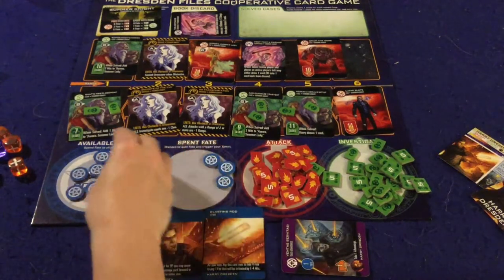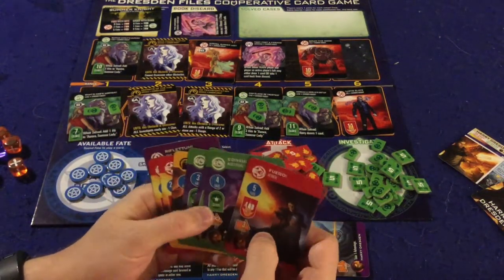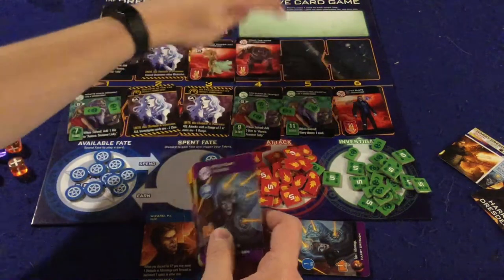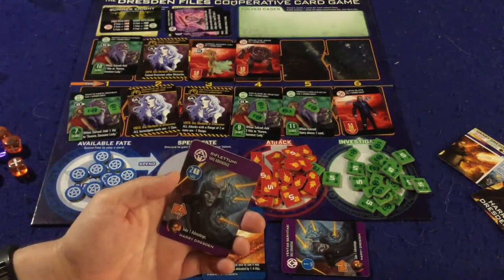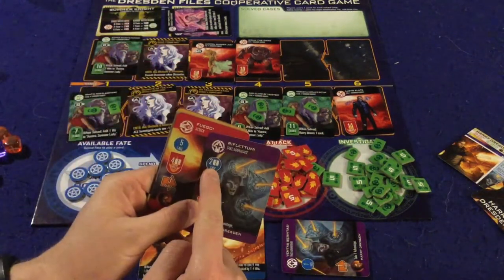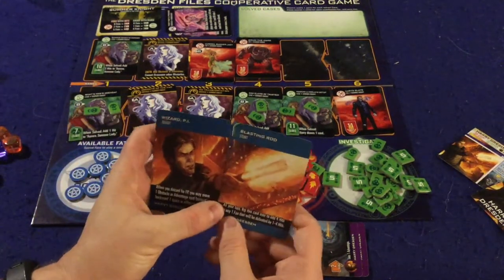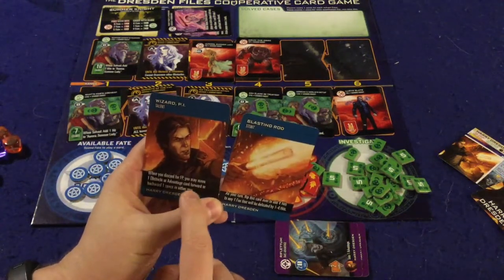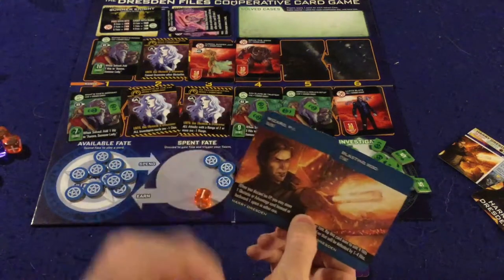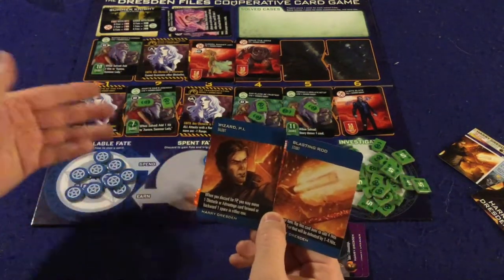What eventually happens is you'll be low on fate, or you might have advantage cards in your hand but no advantages left on the board. This is an instance where you can gain back fate — you discard a card and gain that many fate points. Rolling the dice, I'd get one fate. Now, each character is very asymmetrical: they have their own talent, which is a persistent special ability throughout the game. This character's talent reads: 'When you discard for fate points, you may move one obstacle or advantage card forward or backward one space in either row.'